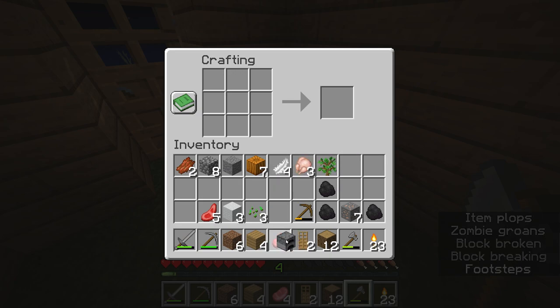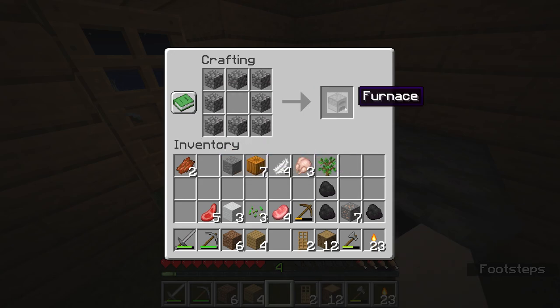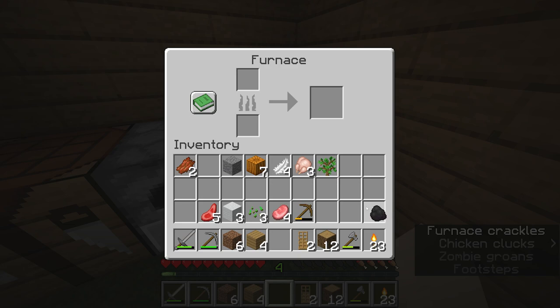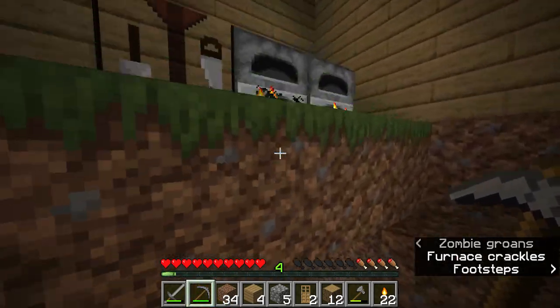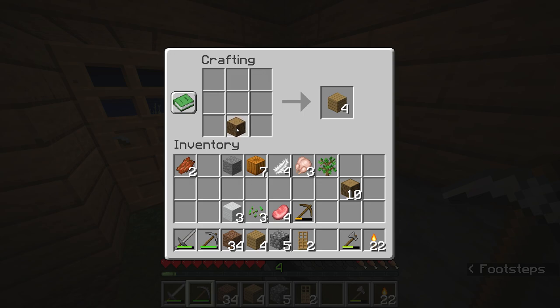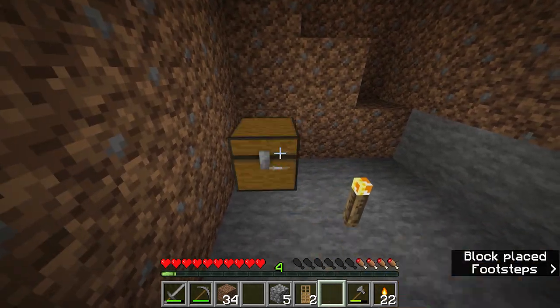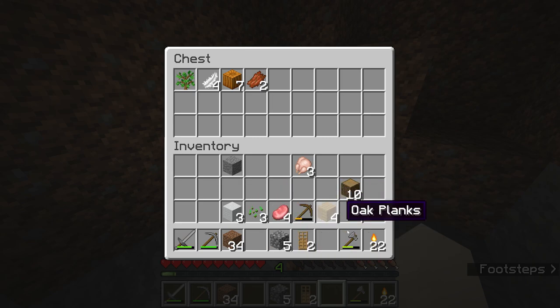I'm simply going to put my furnace down and start cooking. We can make another furnace — efficiency is very valuable. We've got iron ore and we can create some food. I ended up digging a bit of a hole in this floor and now I have a basement, so that's something. Let's make a chest for all the stuff we don't need on hand.